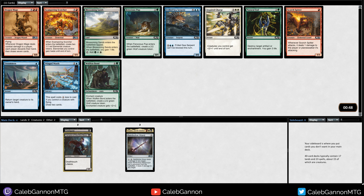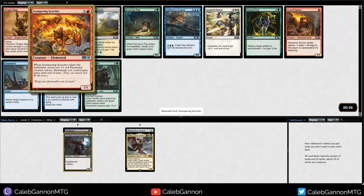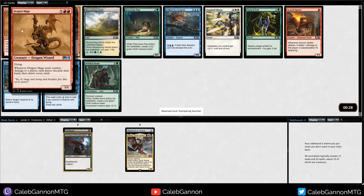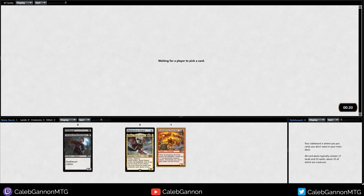Wow, that is a very late Scampering Scorcher. It's a 4-mana 1/1 that makes two Elementals and they all have haste - I like that a lot. Winged Words is also pretty nice, but I feel like this is a pretty big signal that Elementals is open, or at least that red is open. Dragon Mage maybe is not the most playable, but Scampering Scorcher seems great. I'm gonna take this and see what's going on.